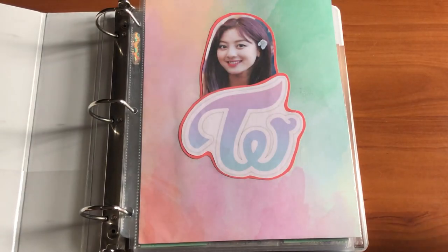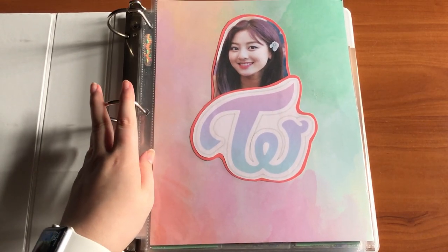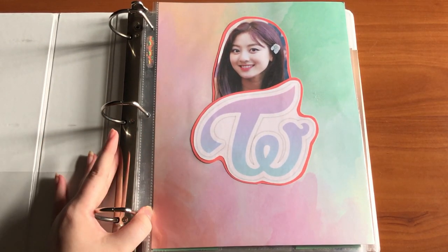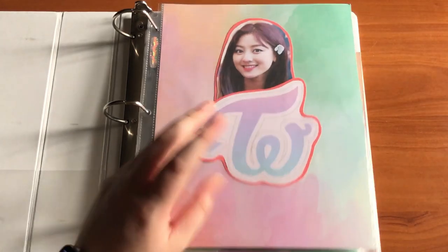Last binder — this is my Twice binder. I finally gave Twice their own binder since I think they're the biggest collection I have for a non-alt group. I gave them their own two-inch binder with lots of room to grow. By getting another three-inch binder I was really able to have everything organized exactly how I want it, and I just feel so good about it now.